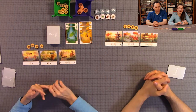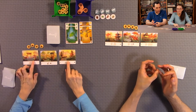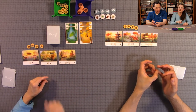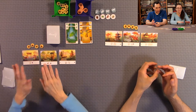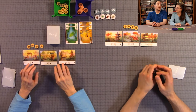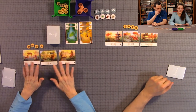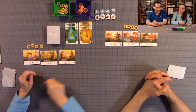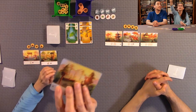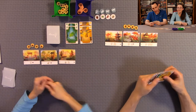Discarding for acorns and activating a landscape ability are optional actions that do not cost you a main action. You can do each of them once per turn. For landscape cards, in a beginner game you deal out the A, B, and C landscape cards to each player identically. In a full game, you deal three out and draft, each player choosing until they have three landscape cards.